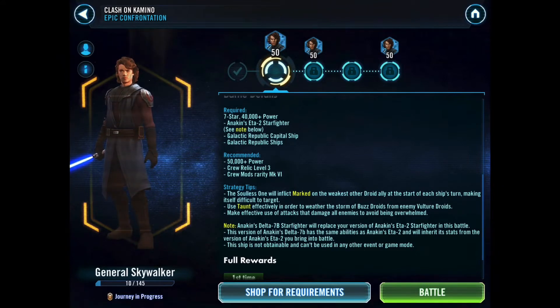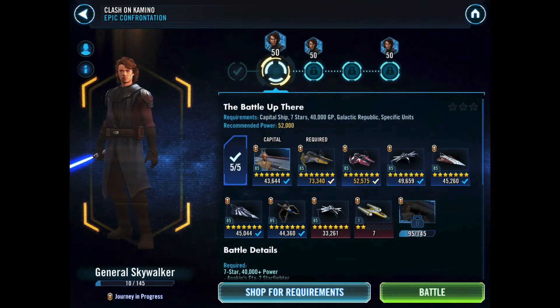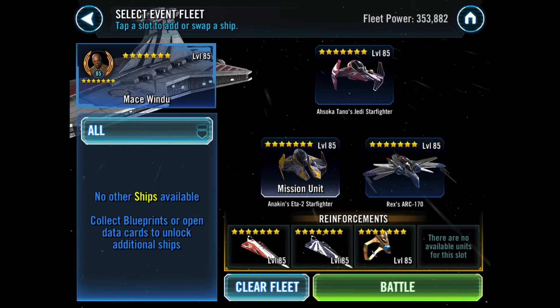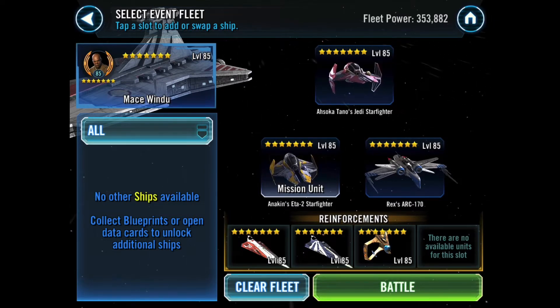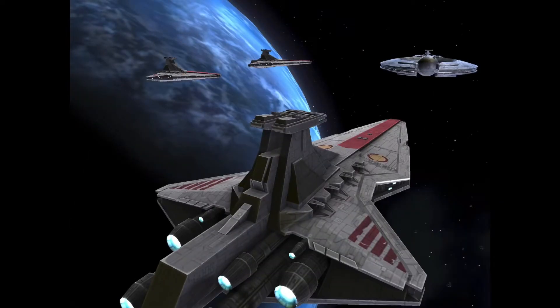The Solar Swamp will inflict Marked on the weakest other droid ally at the start of each ship's turn — the same trick Grievous pulls when you fight him in person. They recommend using taunt effectively to get around the Buzz Droids and take out enemies as quickly as possible to focus on Grievous. In this battle, Anakin's Delta-7B starfighter will replace Anakin's ETA-2 starfighter. I don't meet the requirement for that fourth reinforcement slot, so I'm coming with Jedi Consular, Plo Koon, and the Umbaran Starfighter.